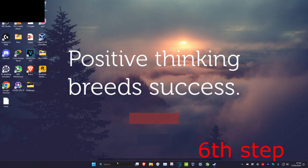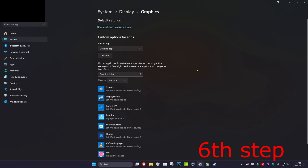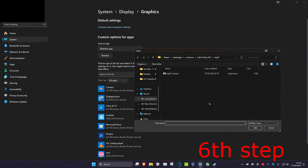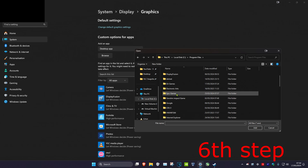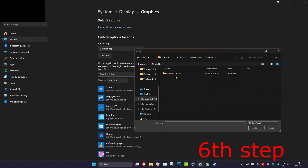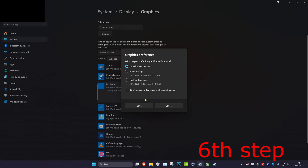For the next step, head over to search and type in 'graphics settings' and click on it. Make sure that under 'add an app' you have desktop app selected, then click browse. Find where FC24 is installed — This PC, C drive, Program Files, EA Games, EA Sports FC24 — and find the FC24.exe file. Double click on it to make it appear, then click on options, select high performance, and click save.